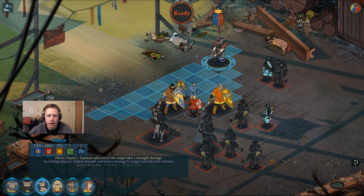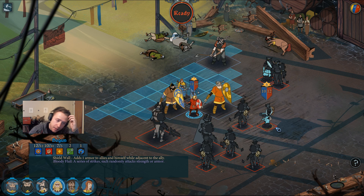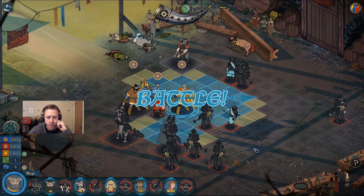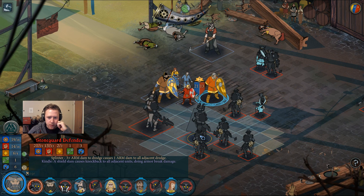Screw it, change of plans. Hakon's gonna go after these two. We're just gonna clump up on either side of Hogan here, create a big wall, and just spam him. Hopefully they all line up nicely for our lightning abilities that hit diagonally. I think this is what we're gonna do — try to weaken everyone equally. Lucky for us, the next guy that goes is only a 13.